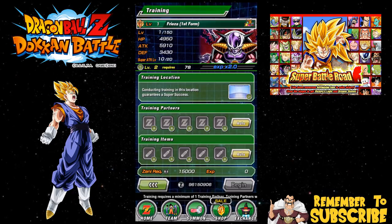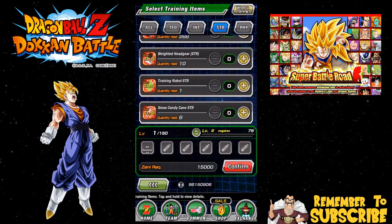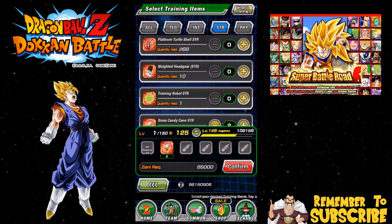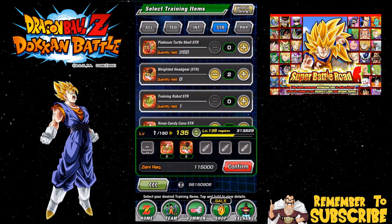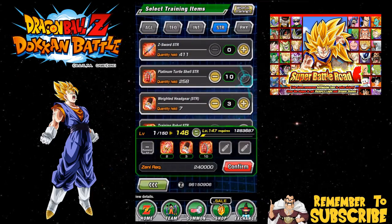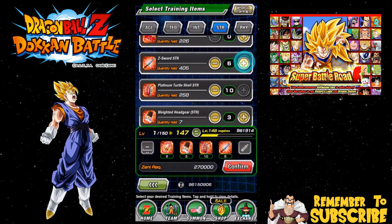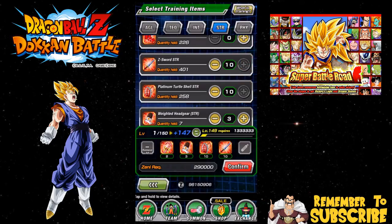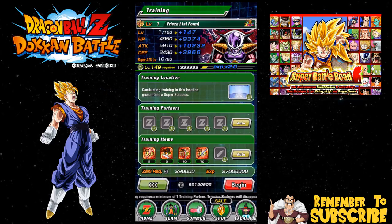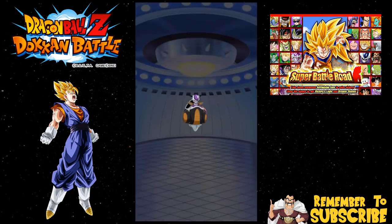We're gonna set this up for double the training and I saved all of these candy canes specifically for LRs. I'm not gonna use all of them on him - I'm gonna use two and then maybe two or three pike-ons. It's really difficult to try to get him all the way up to level 150. I don't want to use up all the special ones just in case I get another LR. Anyway, we're gonna get all the way up to level 148. As you can see, he's only super attack 10 of 20.